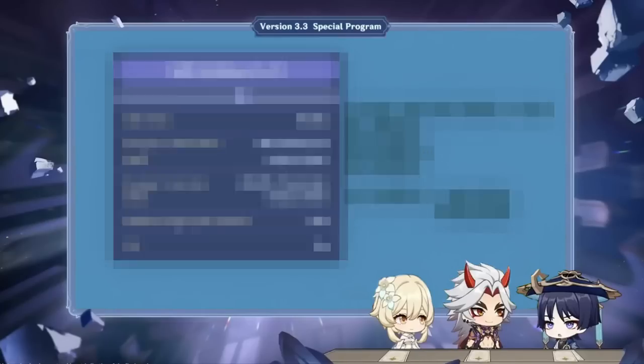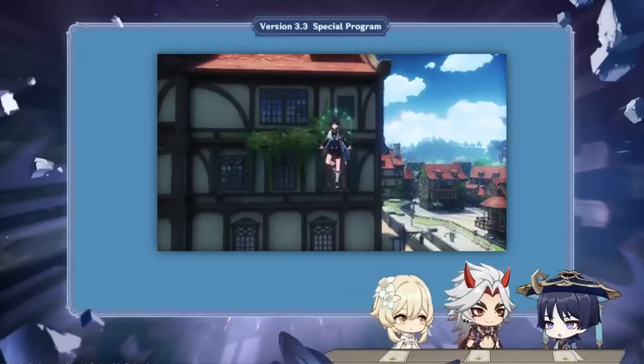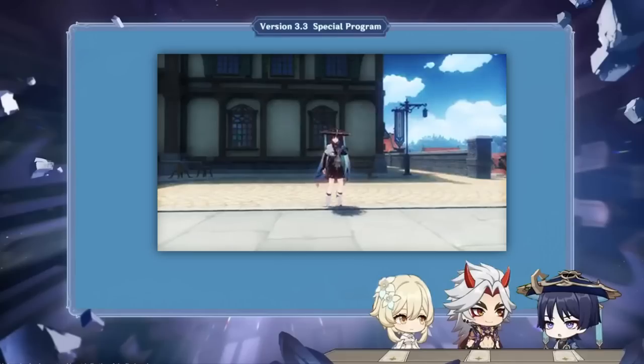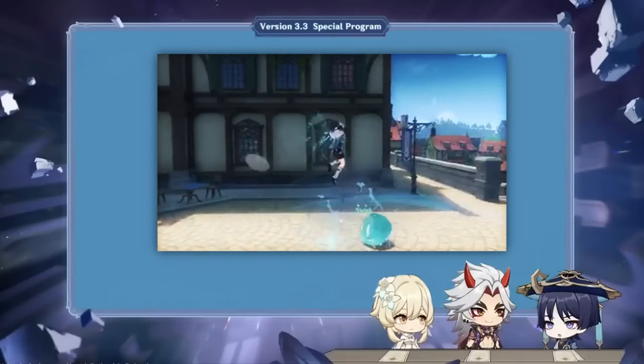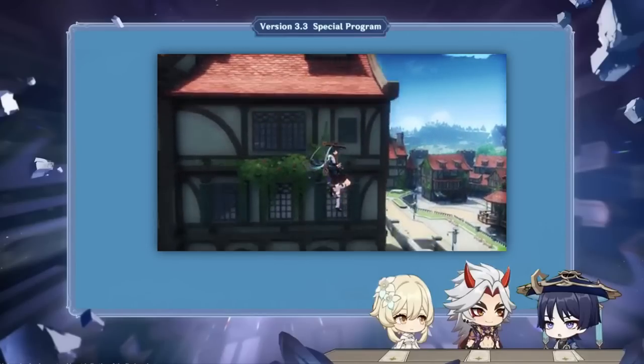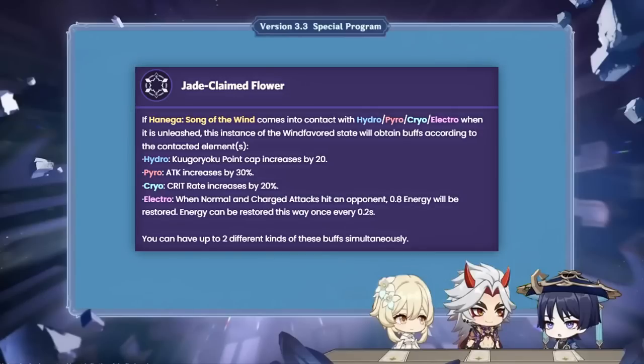This state has a limited duration based on a gauge, which decreases faster if Wanderer dashes or goes higher in the air through the jump button. Excluding these two options, Wanderer's elemental skill state generally lasts around 10 seconds, with a measly cooldown of 6 seconds.